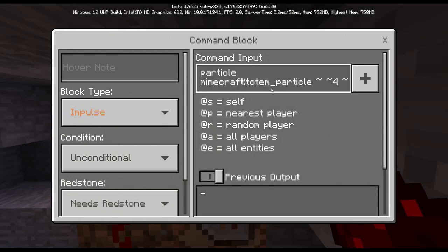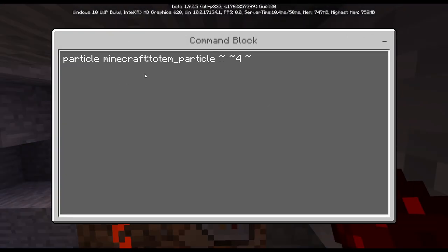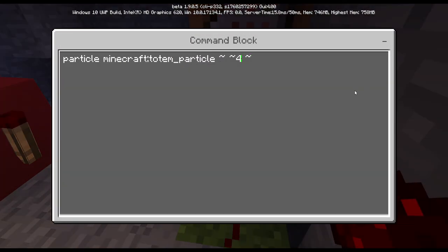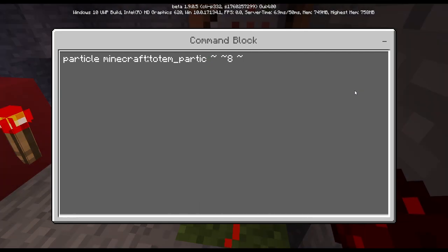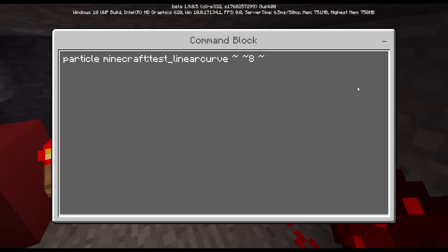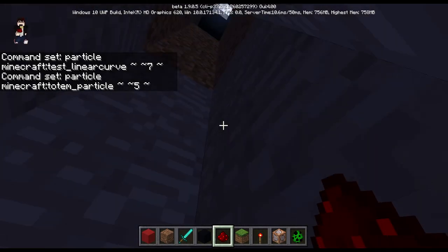I'm going to be putting this command down: Minecraft totem particle. And for the bottom one, I'm going to be doing this — like seven or eight. Then you want to do test, linear. I think eight is too much, let's just do seven.